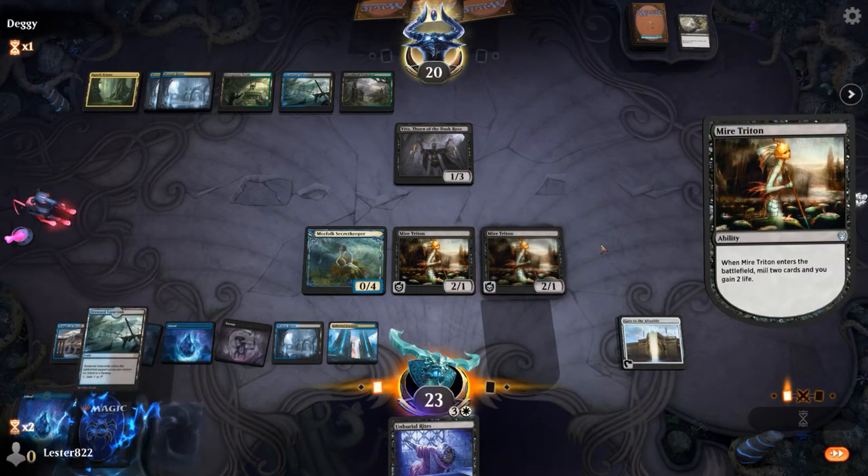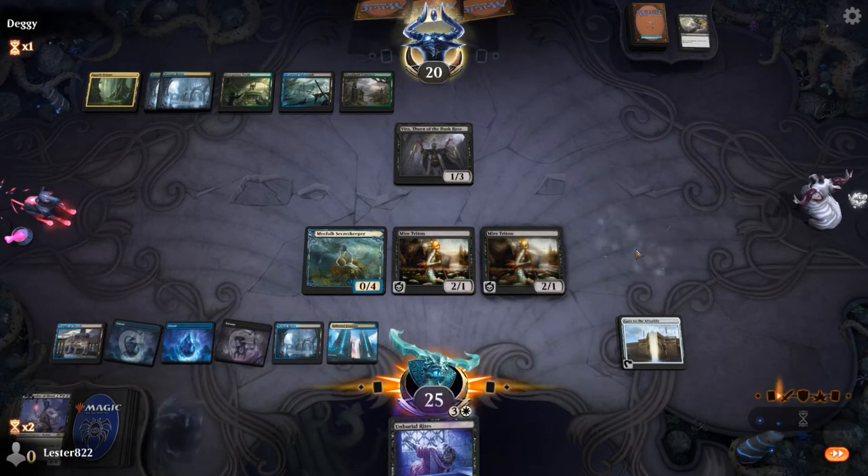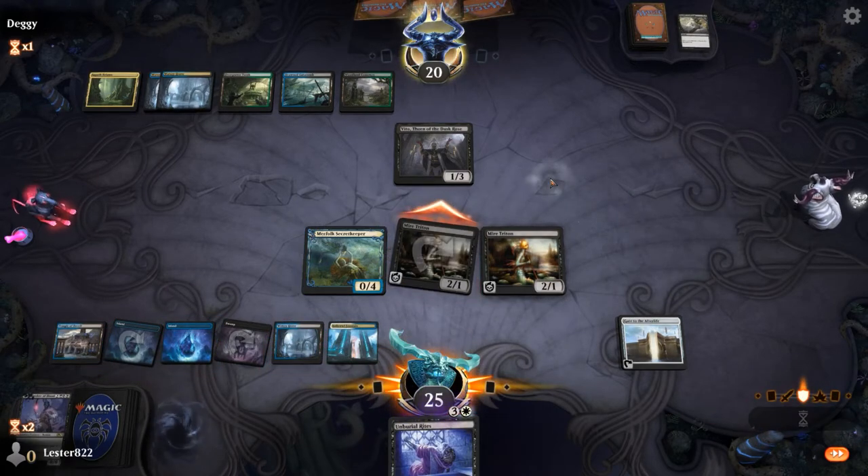Here I'm concerned about counterspells and kind of expecting it — he left all of his mana open. He knows I have an Unburial Rites. I'm testing to see if he blocks. I don't think he will, but I'm testing just for Gate to the Afterlife. I assume he's gonna let it hit, but I also think maybe he'll just kill it, thinking I'm not gonna do anything else. I wish I would have waited to play Mired Triton — that was a misplay on my part.